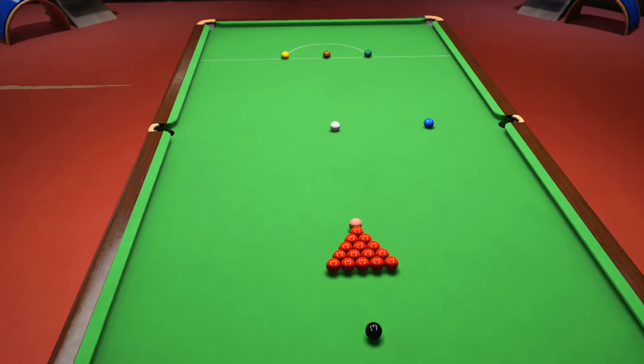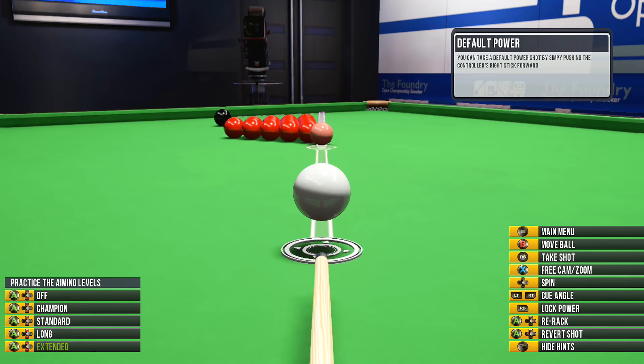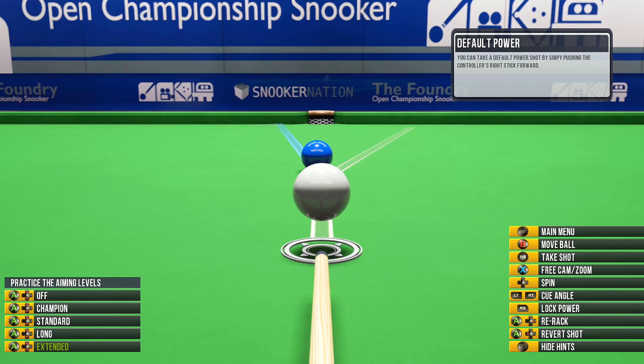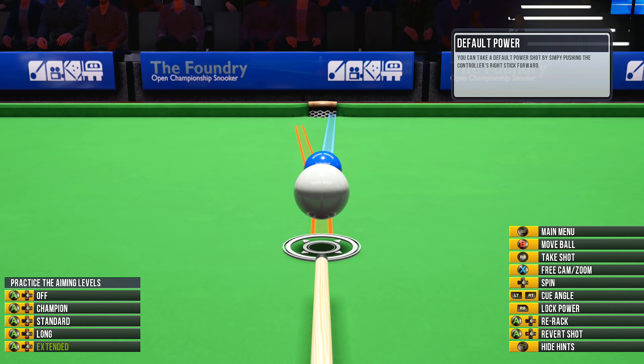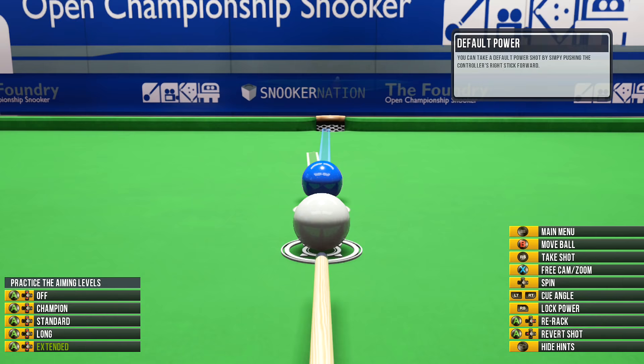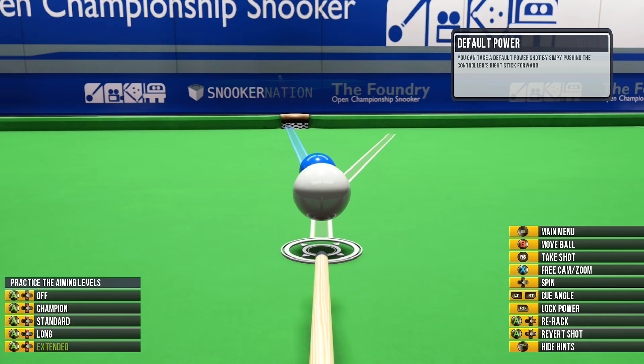Now to do this boosting method, you're going to want to select the practice table from the main menu. From there, you'll use the B button in order to pick up your ball and drop it and move it around depending on where you want it, and you'll also be able to aim it. You'll want to pick it up and drop it so that you can easily pot the blue ball in the middle of the table. From then on there, take your shot and make sure you sink it. After that, just do the exact same thing and repeat the process, potting the blue ball over and over again.